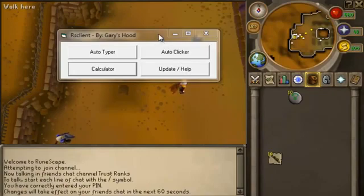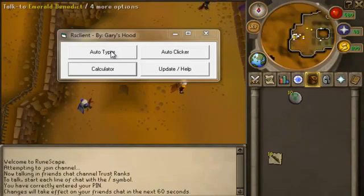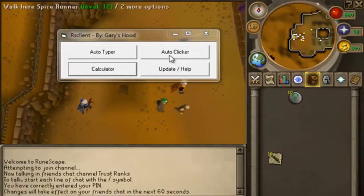So when you open it up, you're going to have to click Run, and this will pop up. Auto-typer here, auto-clicker there, calculator, and update slash help. Very self-explanatory, so let's start with the auto-clicker.